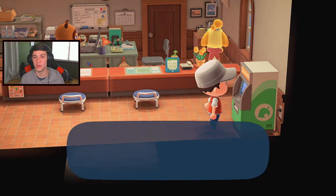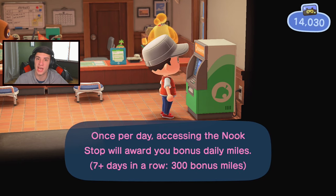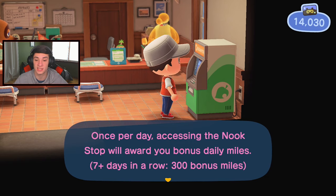Yo Tommy Nook, what's good? Yo Isabel, how you doing? We got a decent amount to do today: we're gonna upgrade storage, do the egg hunt, there are new fish and insects in April so we can collect them, and we can pay off our house loan. I'm gonna actually do that probably right now and start a new one.